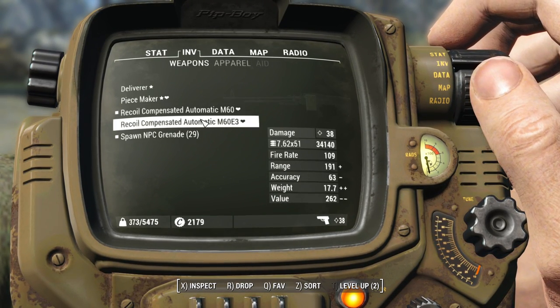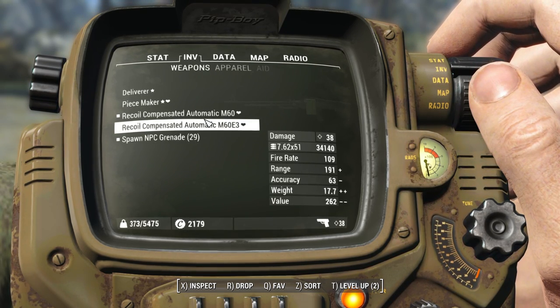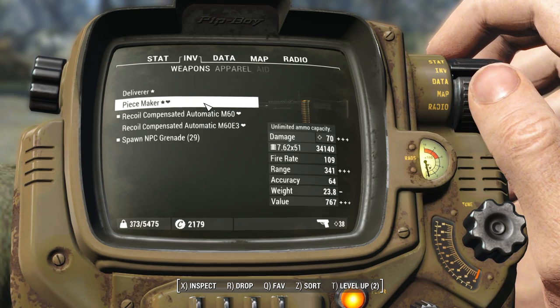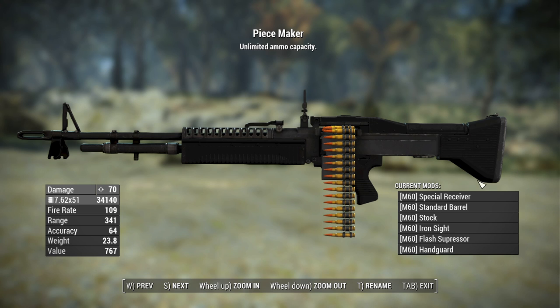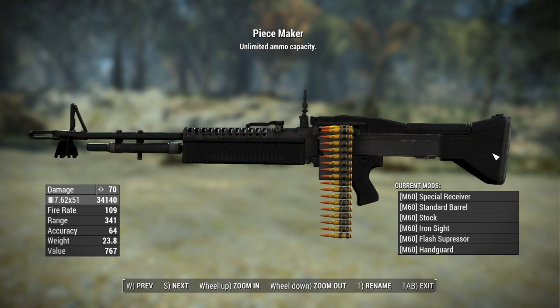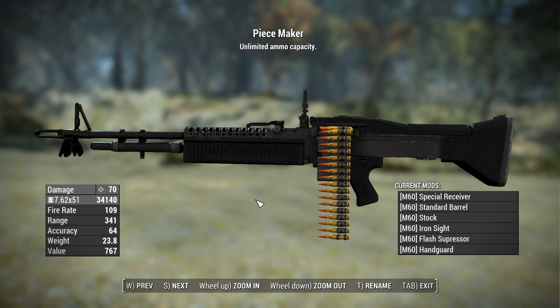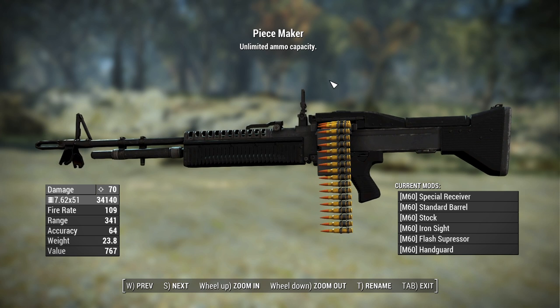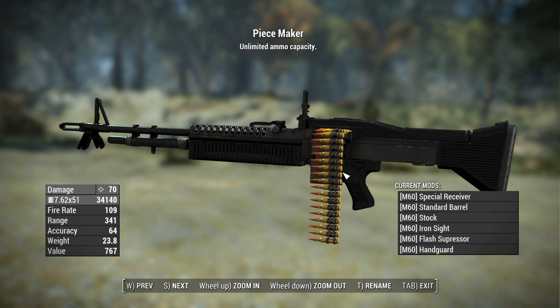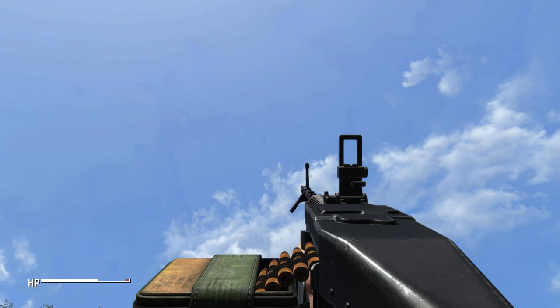The M60 E3 has similar damage and fire rate, but slightly different range, accuracy, and weight. The unique version — the Peacemaker — has its own special receiver giving it 70 damage, still uses 7.62x51, with a fire rate of 109, range of 341, accuracy of 64, weight of 23.8 pounds, and a value of 767 caps. What makes the Peacemaker special is its unlimited ammo capacity — instead of a box, there's a belt that continues forever, so you never run out of rounds.